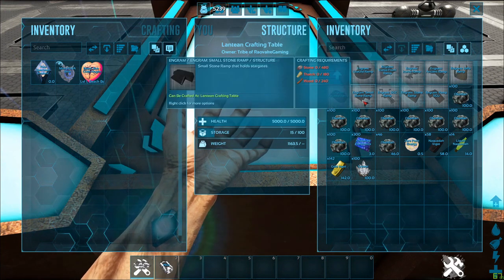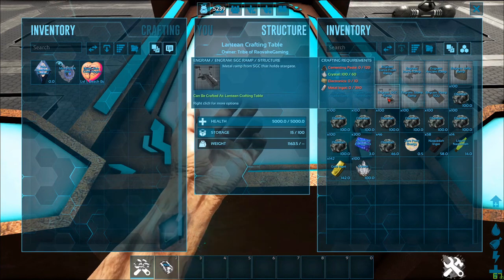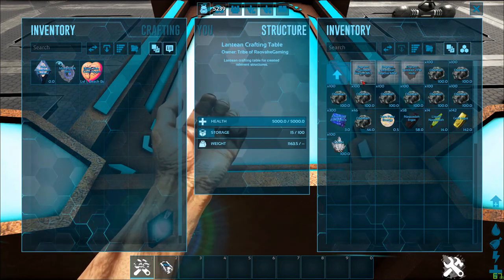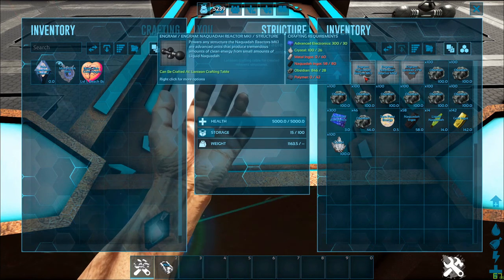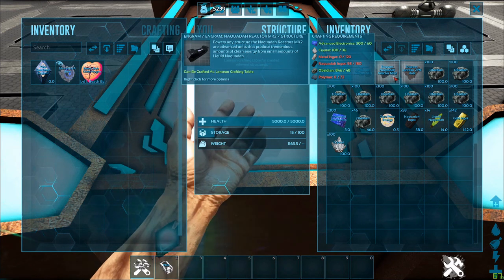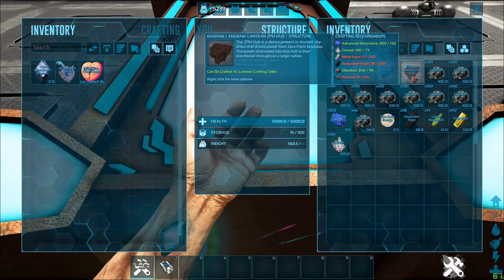We have the Northernlord stone ramp, the SGC ramp, the stone ramp, and the SGU ramp. We also have a few reactors: the Naquita Reactor Mark 1, the Naquita Reactor Mark 2, and the Lantean ZPM hub.